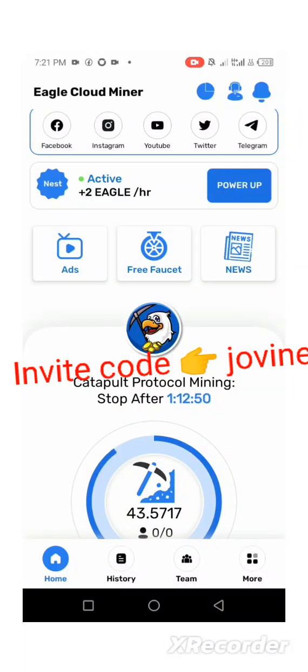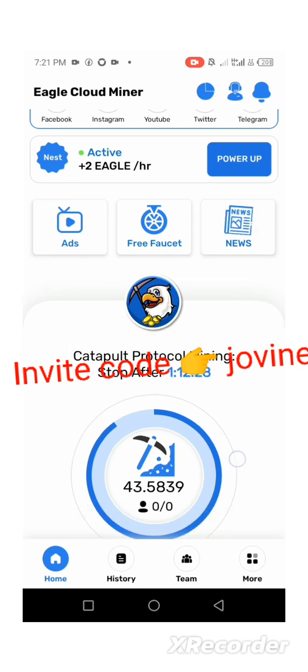What's up guys, so today I want to show you how you can start mining Eagle Cloud. This is called Catapult Protocol and you can call it Eagle Cloud Miner. It's just like the Eagle Network — I think this is a second to the Eagle Network. So how do you start mining this app?